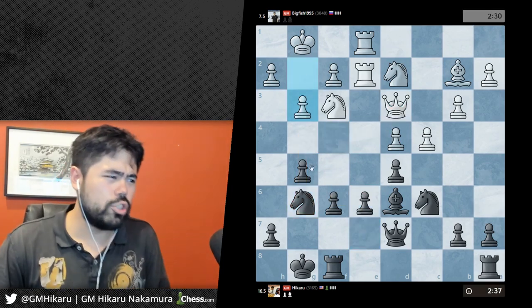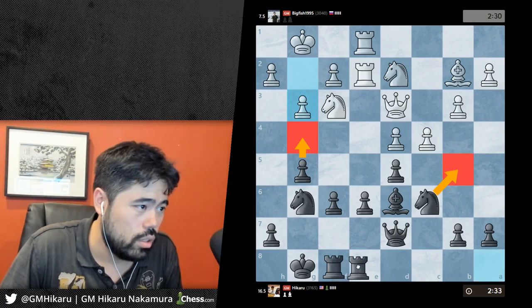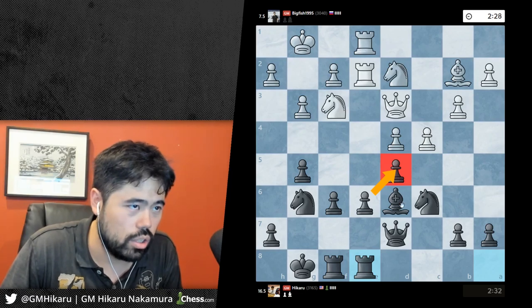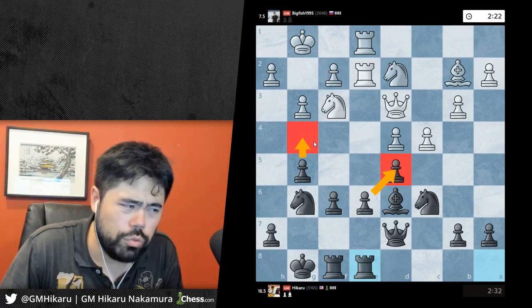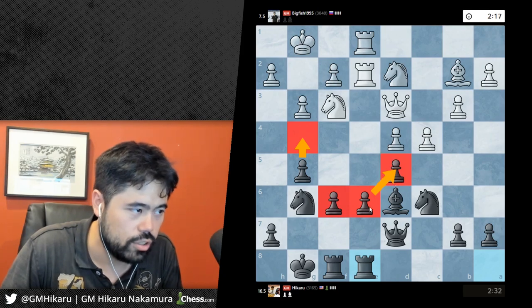He goes g3, so I have g4 here if I really want it, but it doesn't look quite right. I've got knight b4. I think I'm just gonna play rook e8, keep it really really stable and solid here - no need for flash tactics. G4 was interesting but I think this is better to keep the structure compact.